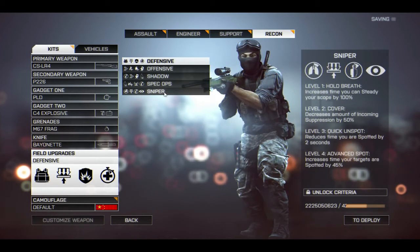Finally, we have the sniper field upgrade. Level one is hold breath, increasing the time you can steady your scope by 100% — very useful. Level two is covered, decreasing incoming suppression by 50%. Level three is quick unspot, reducing spotted time by two seconds. Level four is advanced spot, increasing the time your targets are spotted by 45%. I love how this tailors toward the sniper class, but I'd suggest replacing level four with something called kill flash, which removes scope glint on any sniper rifle — something all recons would love since real-life snipers actually use kill flashes for exactly this purpose.